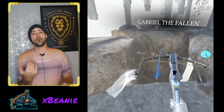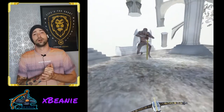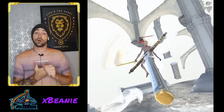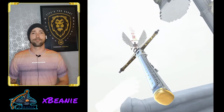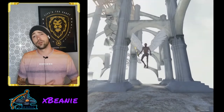What's up guys, it's your man Beanie and welcome to part two of my in-depth tutorial series for In-Depth Unchained. In this video we'll be covering Gabriel the Fallen, the second boss of the game found at the end of Paradise Lost. We'll be covering all of Gabriel's mechanics — his attack styles, the best ways to tackle him, and how to get past him to move on to the Abyss.